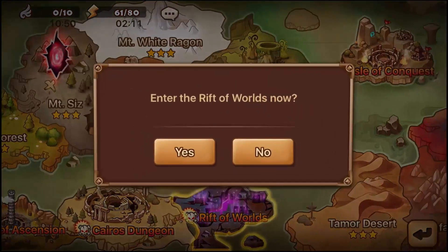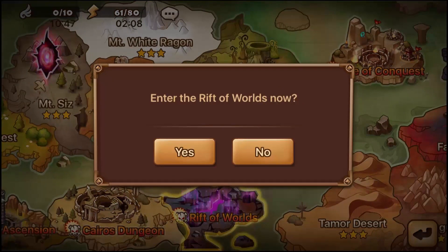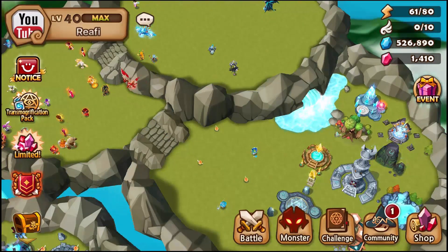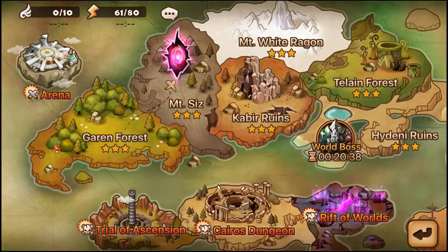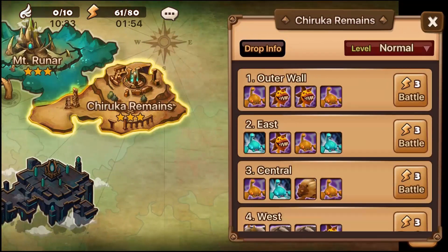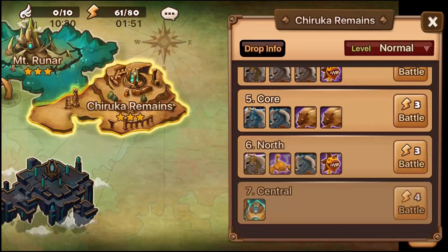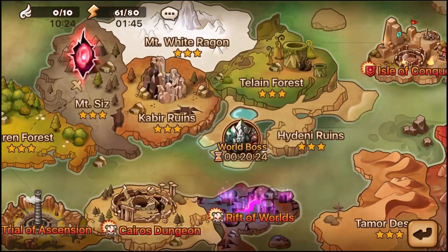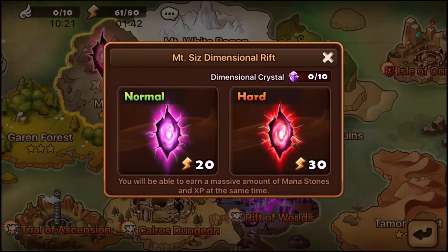For beginner players who haven't entered the Rift yet, it'll say you must complete a prerequisite event. It's complicated because it doesn't tell you exactly what to do. First, you have to clear all the way to Chiruka Remains on any difficulty — normal mode is fine, just beat it once. After that you'll unlock Dimensional Rift things. Complete it and you'll get Dimensional Crystals — three every day.